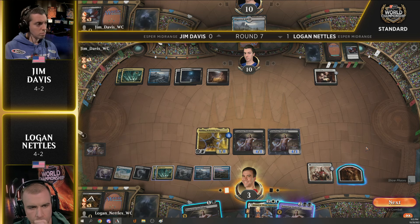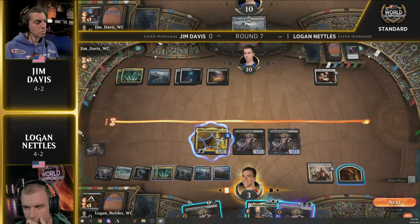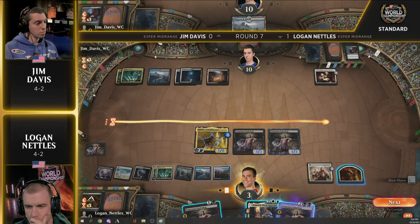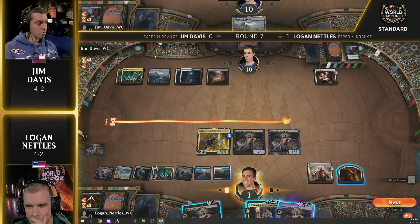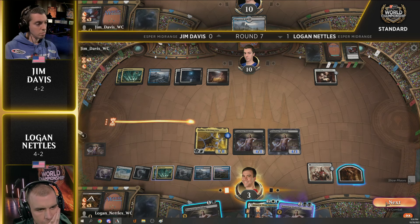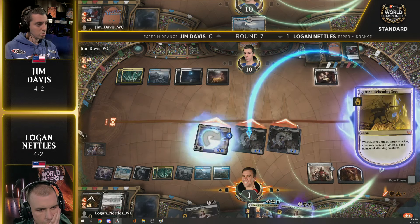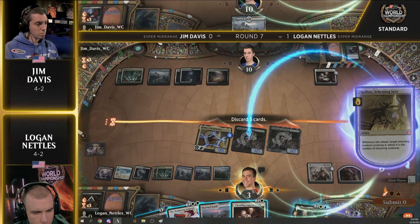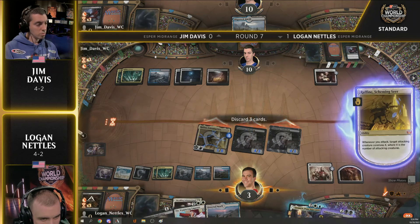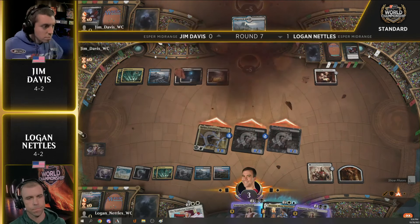Logan just needs to consider a potential Wandering Emperor — can he die? Because you can kill the Rafine, gain two life. Jim patiently waiting. Logan will at least attack with all three creatures, which will lock it up. Jim's on just a land card in hand — a bit of a bluff — but that will not stop Logan Nettles as he attacks with all three creatures. That's going to do it — a lethal attack. Jim Davis can do nothing. A Wandering Emperor too, why not? Just a good old attack for 15, and there we go.